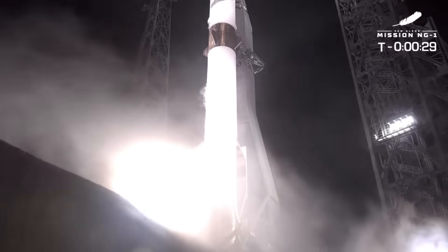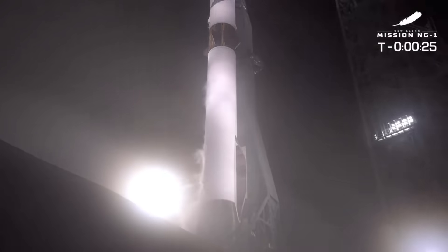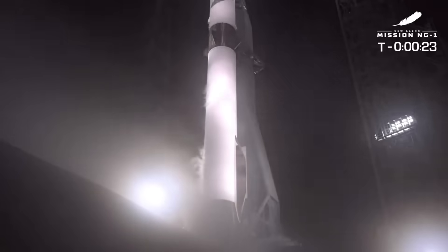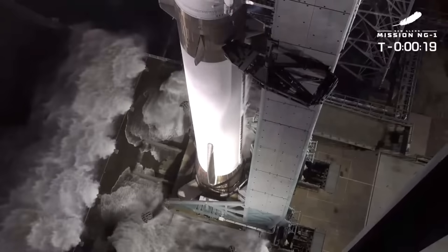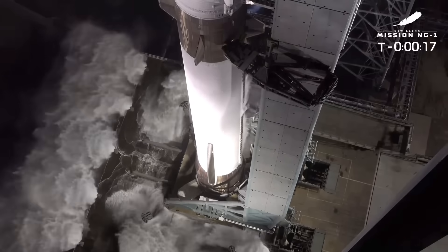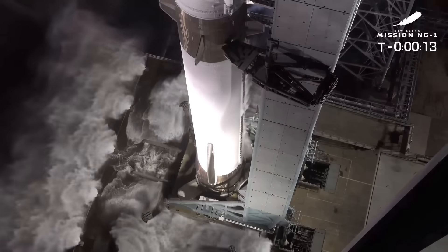APU is running. T-minus 30 seconds. GS1 at flight level. GS2 at flight level. Big water start. That's the big water command. There's the water deluge. Here we go. It's time to do this. Let's light this candle.